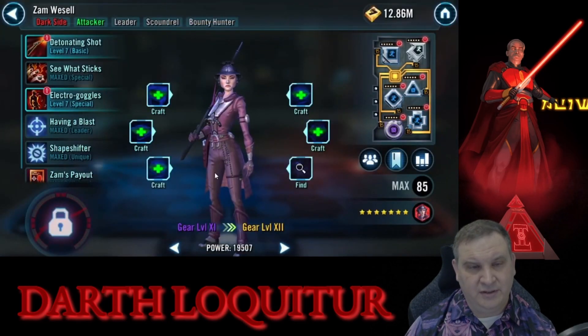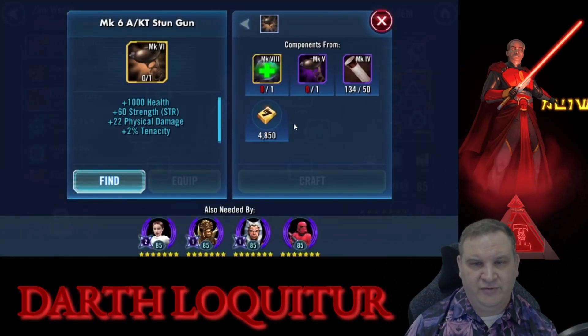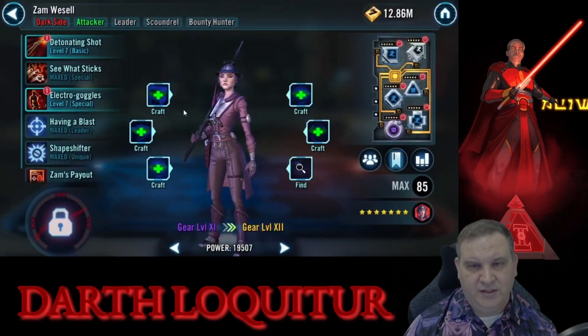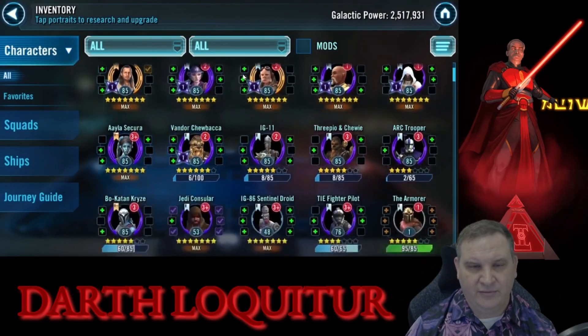Got her to gear 11 — that's pretty good. Also not part of the JMK journey, but we very well might relic her within the JMK journey. She needs Carbantes. I need Carbantes on a lot of different characters. That's really the bottleneck gear for this account right now.